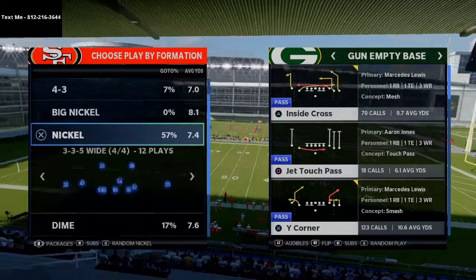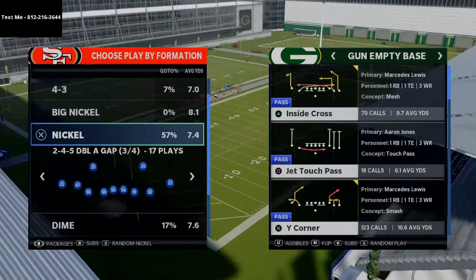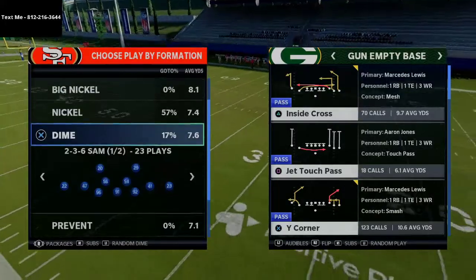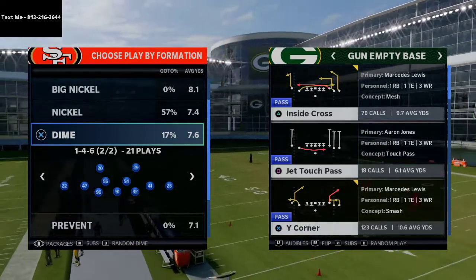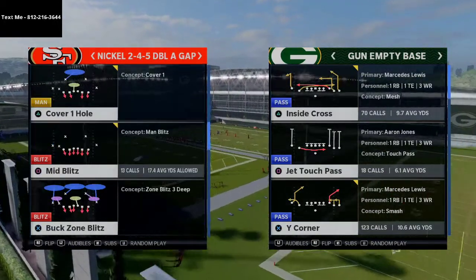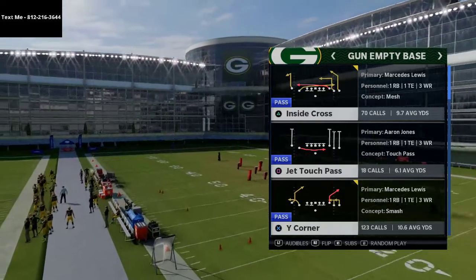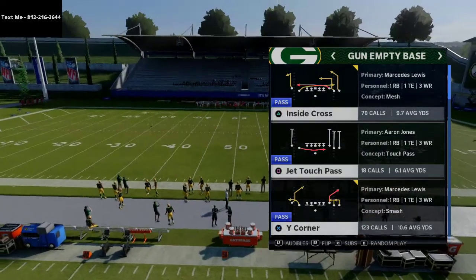So that's what we're going to talk about. I'm in the nickel package here and I'm going to show you a really good defense for this. A lot of people use dime 1-4-6 — you're going to get a lot of that if you come out in something like this. What we're going to show you right now is two four five double a gap. We're going to come out in the mid blitz and have the buck zone blitz as an audible.